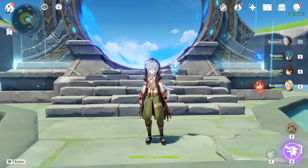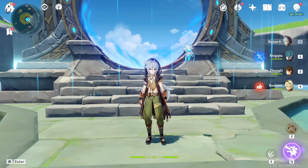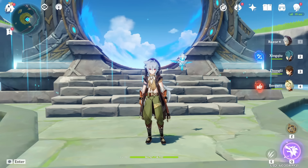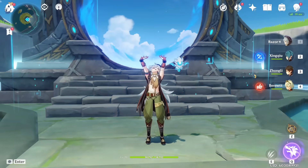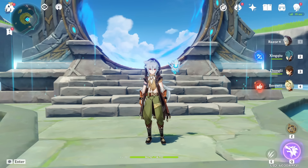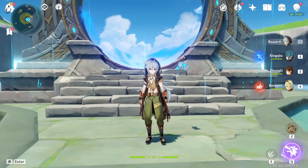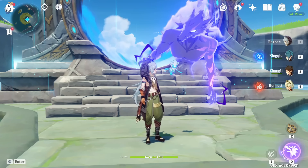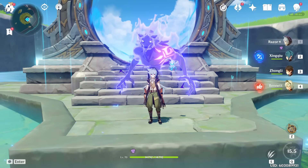Hey, what's up guys, welcome to my updated Razor guide. In patch 1.5, Razor got some indirect buffs because they made physical damage a lot better, notably with the new Abyss floor 11, the new blessing of the moon, and the new artifact set Pale Flame which is very good for physical DPS. We're going to break down the best everything for Razor in one video.